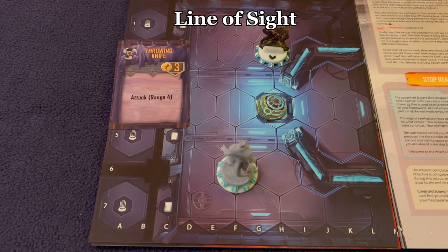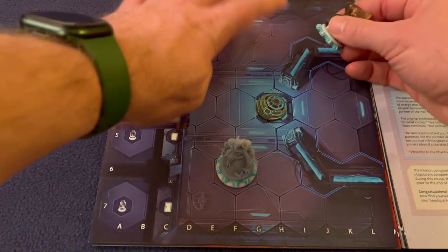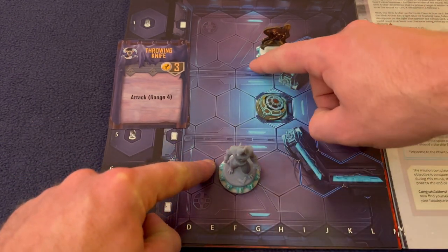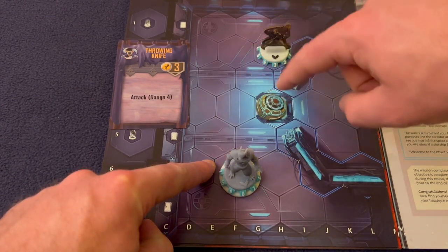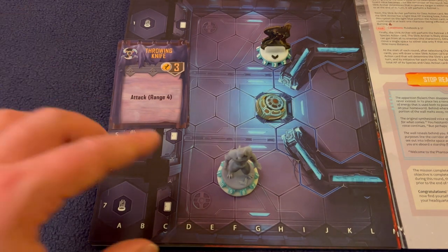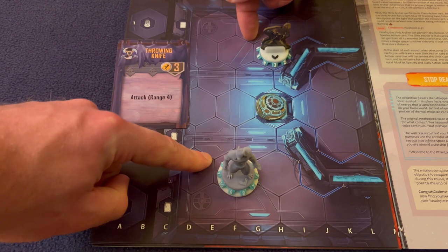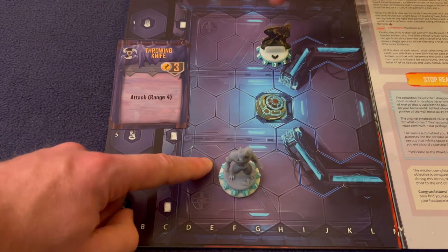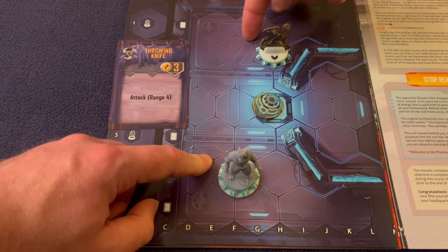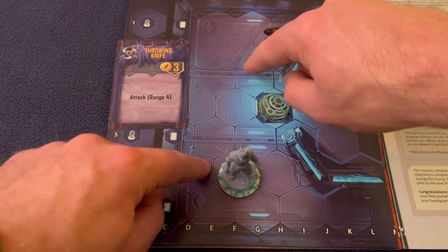For line of sight, draw a straight line from any corner of one hex to any corner of the target hex. The only restriction is you cannot go from the exact same corner of one hex to the exact same corner of the other — for example, northwest corner to northwest corner is not allowed. But northwest corner to southwest corner of the target is fine. If that straight line doesn't intersect any object, you have clear line of sight.